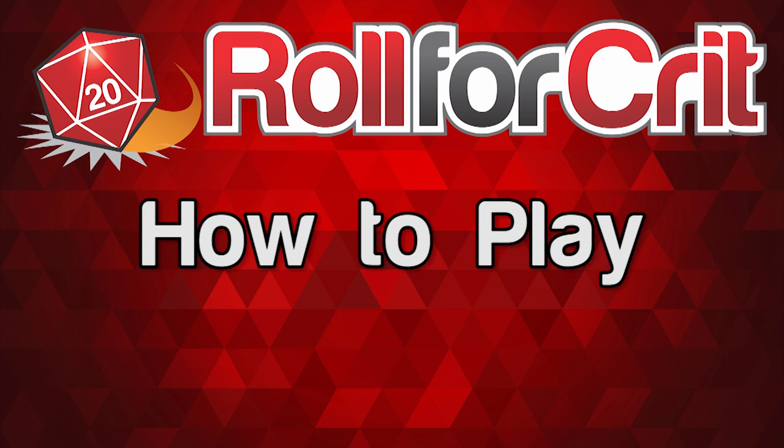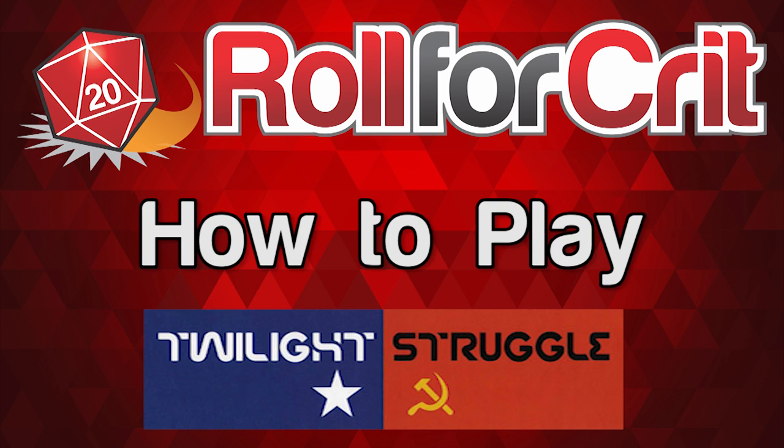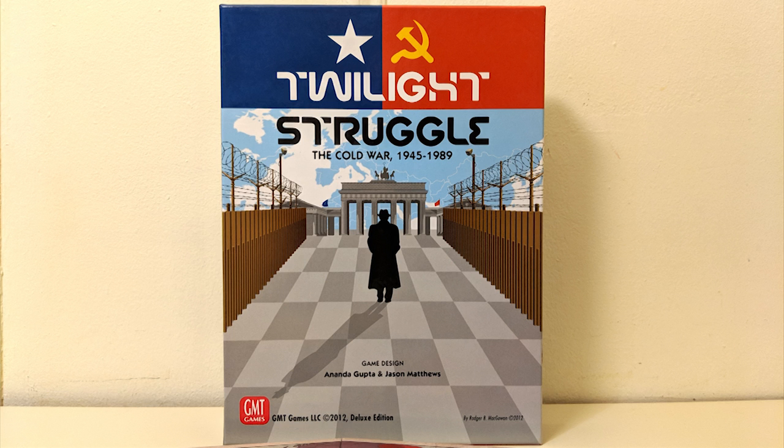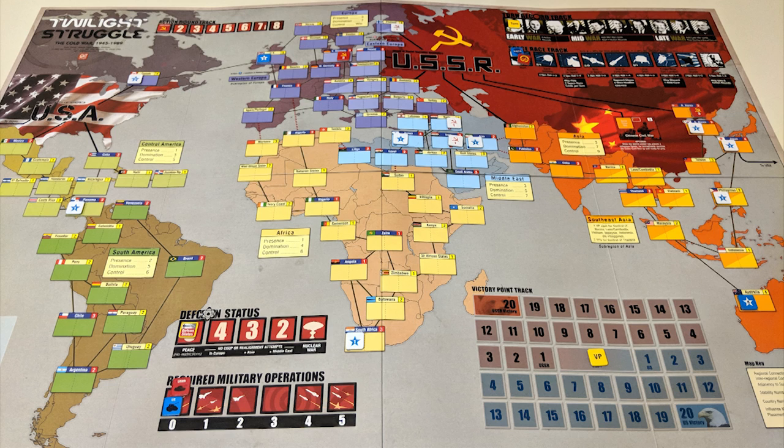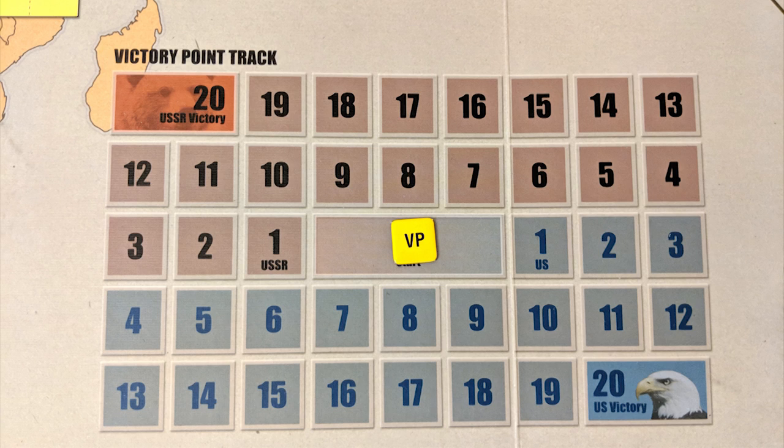Roll for Crit presents 'How to Play Twilight Struggle in 5 Minutes or Less — or More.' Twilight Struggle is the game that pits the USA against the USSR in a battle of wits, subterfuge, and also actual battles, designed by Jason Matthews and Ananda Gupta and published by GMT Games. Based on the Cold War — such a fun war. The goal of Twilight Struggle is to earn victory points by playing cards and controlling countries.